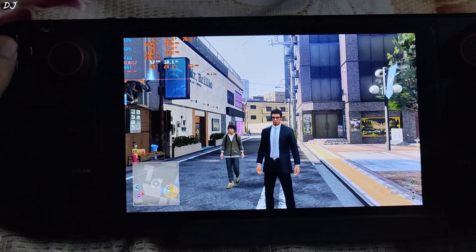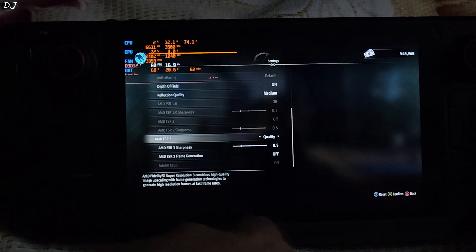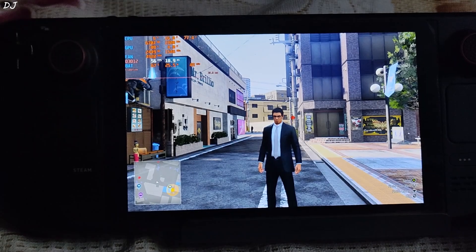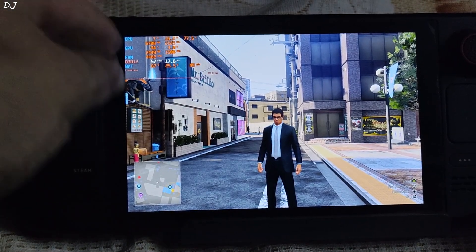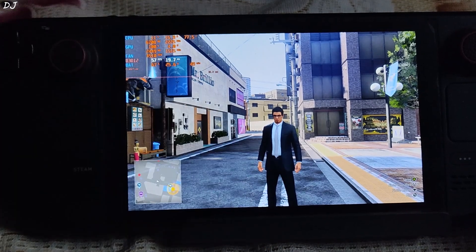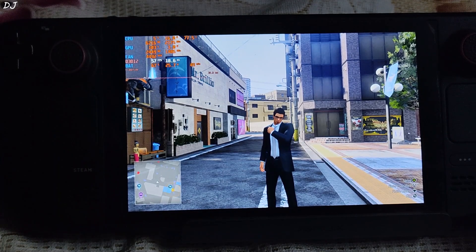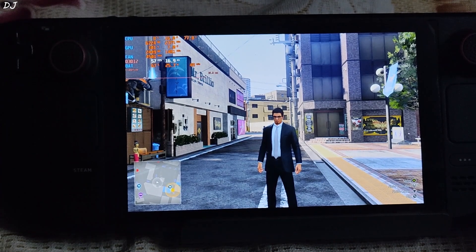I will switch to FSR3 using its Quality preset. We are still getting 57 FPS and texture flickering is also present in the background — almost as if FSR3 is not working in this game. I did not observe any improvement with FSR3 over FSR2; image quality looks exactly the same.